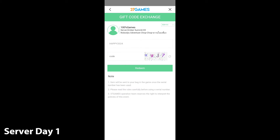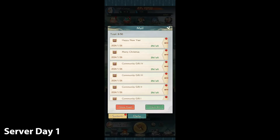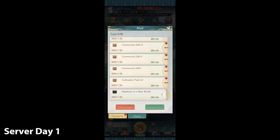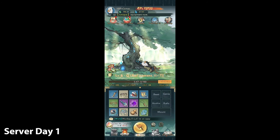Those were all the codes. Now you can just go back to the game and you can see all these items in your mail that you can claim. Just click 'Claim All' and you see all the items you get. Well, that was it for this video and I hope to see you soon on the next part.